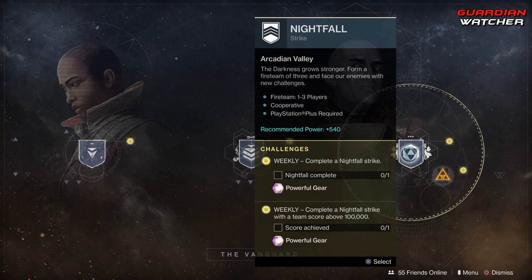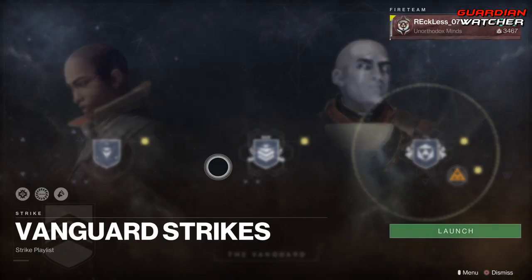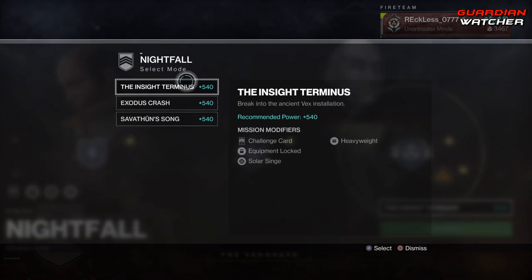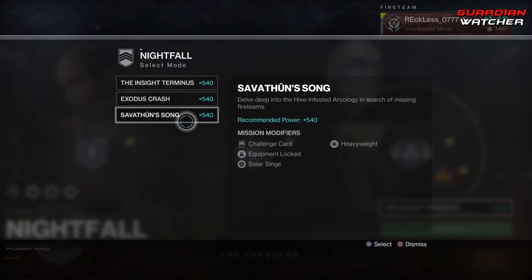Then we have the Nightfall, which requires completing it once as well as reaching 100,000 points. The strikes are by themselves, however the Nightfall does change. For the Nightfall this week we have Insight Terminus, Exodus Crash, as well as Savathun's Song.